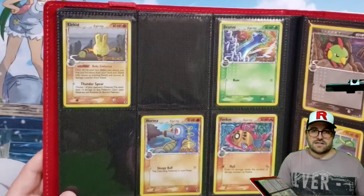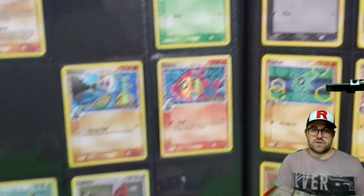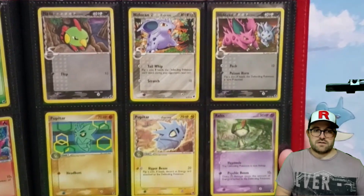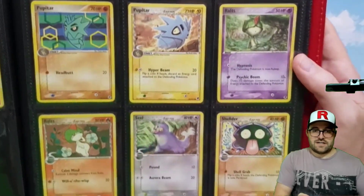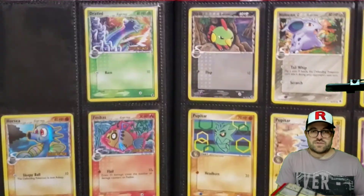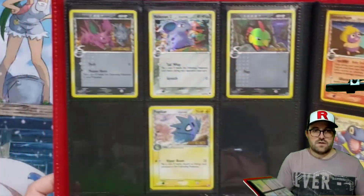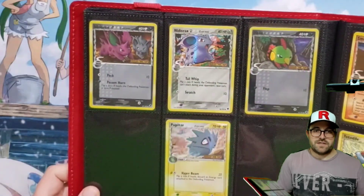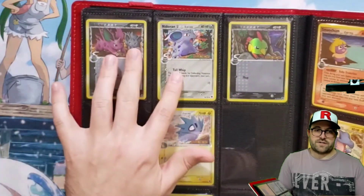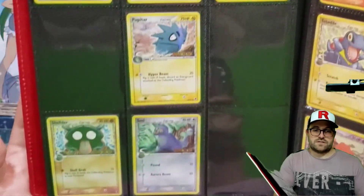Here we got Elekid, Dratini as a grass type again — must have blown some people's minds playing Dratini in a grass deck. I don't know if it was playable or not but I'm sure some stuff like that happened, it was quite interesting. Here we go, we got the Nidoran male and female, really cool. I kind of wish they had complementary arts — would have been neat — but both are cool artworks regardless.